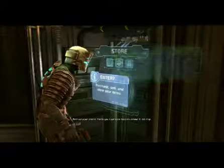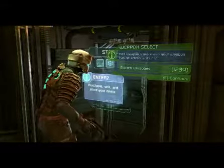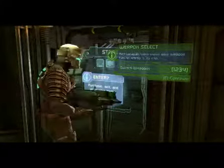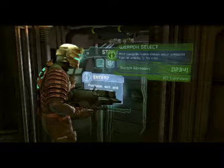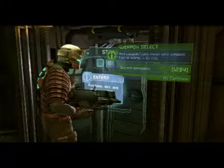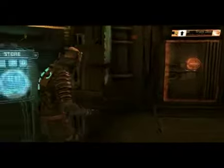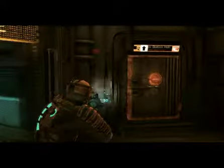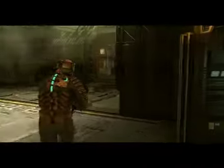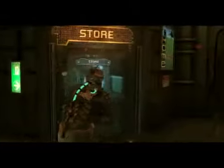Red weapon icon — red weapon icon means no ammo. Switch weapons. I do have ammo, don't I? I guess it isn't the same as the plasma gun. I think this will be fun. It depends on the aiming, though.